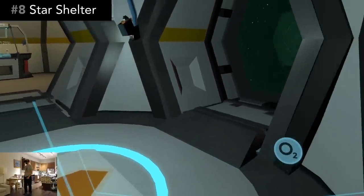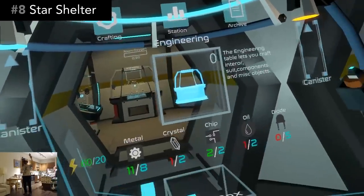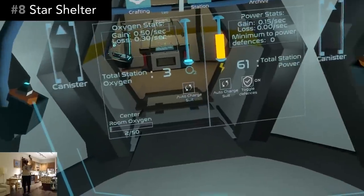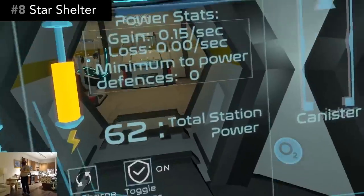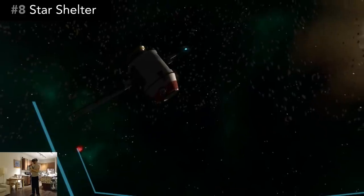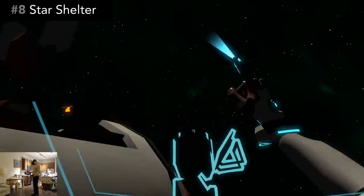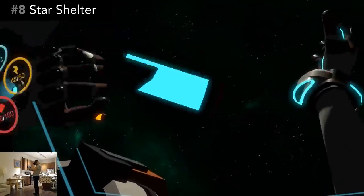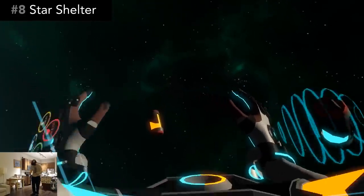Star Shelter is a solo space survival simulator. Your spaceship has undergone massive damage and you need to repair the ship, salvage supplies, and avoid a multitude of dangers to stay alive. Since you're in space, everything is in zero gravity — you propel yourself by grabbing onto surfaces and pushing, or with your oxygen thrusters. Oxygen and energy will be your two primary concerns. You refill oxygen with blue canisters and energy with orange canisters, injecting those into your suit for supply on the go.